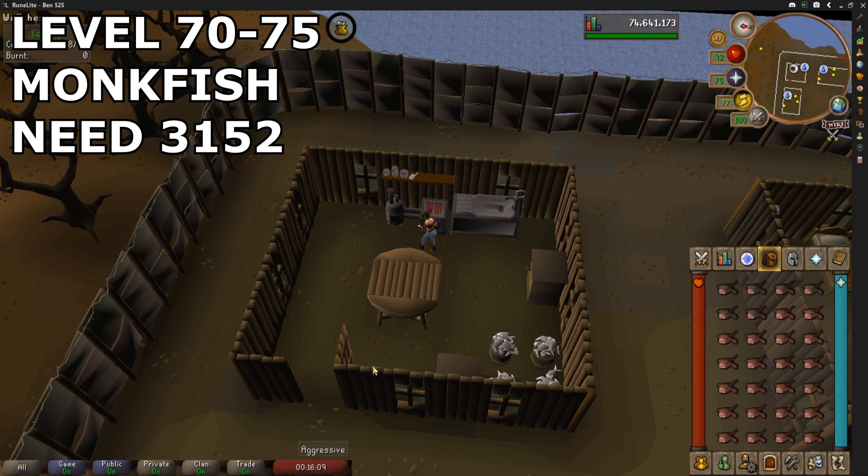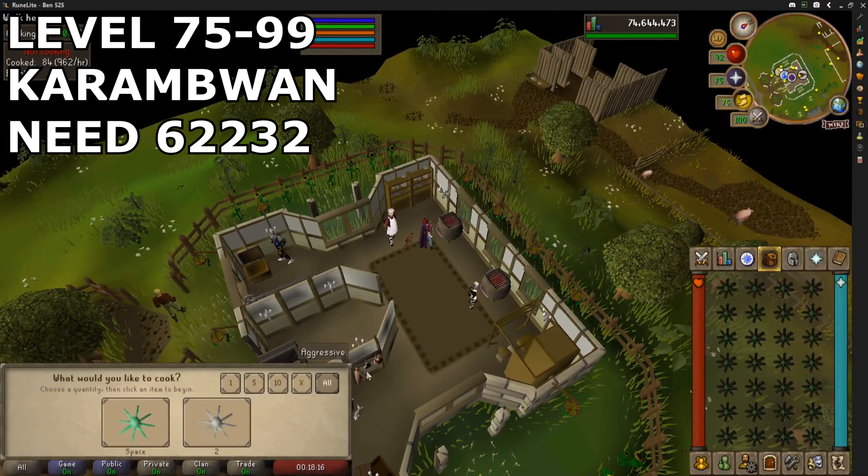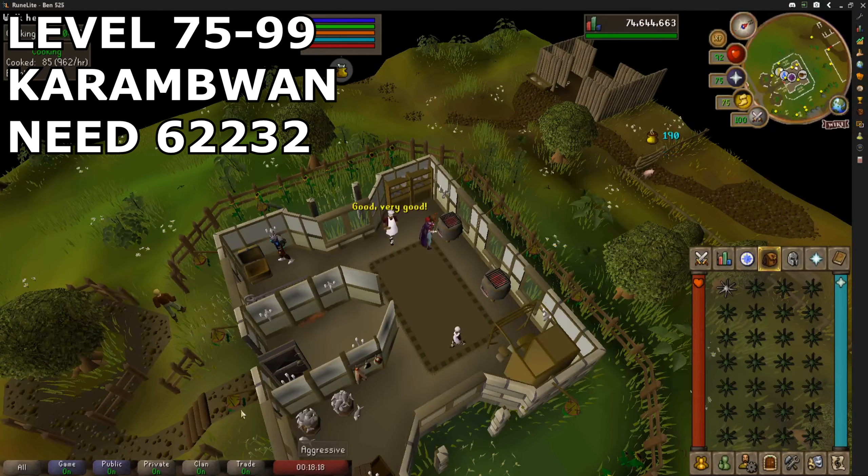I started cooking this next thing at 75 and cooked it all the way to 99. From 75 to 99, I actually cooked karambwan. Doing this also nets a decent profit by the time you reach 99.